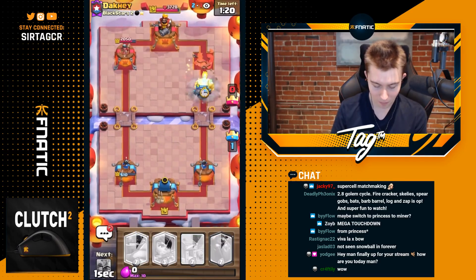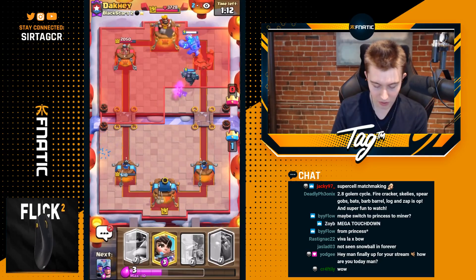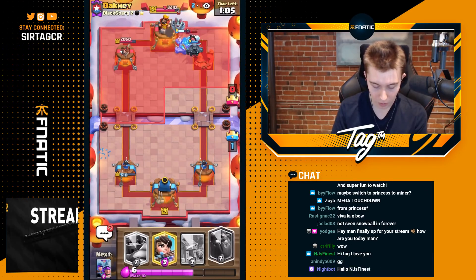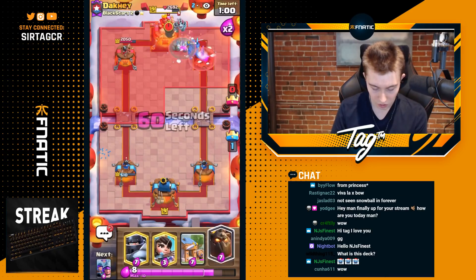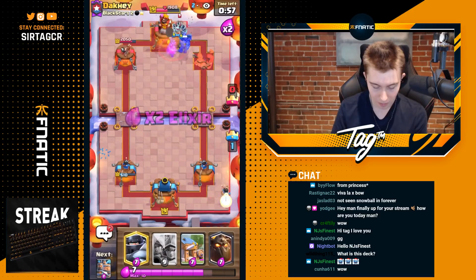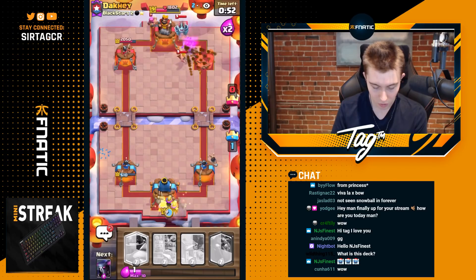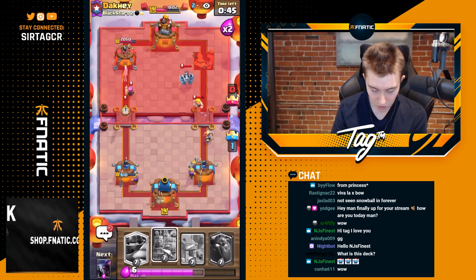Maybe I can go for Golem here to tank for the P.E.K.K.A., because we're up a lot of Elixir. He dropped Lumberjack and it died, so he's not going to have any damage per second to kill this P.E.K.K.A. and no damage per second to kill this Golem. I know this seems ridiculous going P.E.K.K.A. Golem for the three crown, but it's looking pretty promising. I want to go for a Mega Knight on top of the Firecracker. If the P.E.K.K.A. gets a couple hits, it's going to be well worth it. We can split Three Musketeers and then Mega Knight on the right, so if he Balloons on the left it will get dealt with.